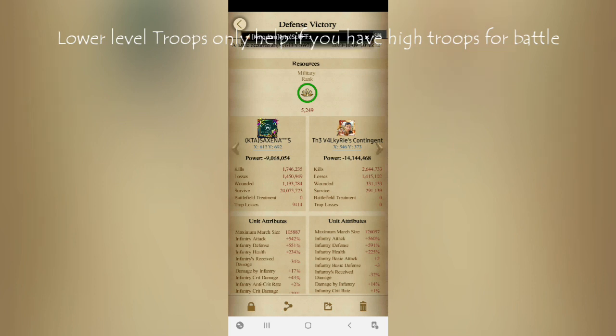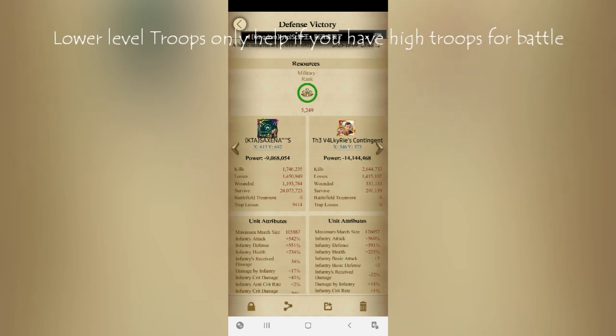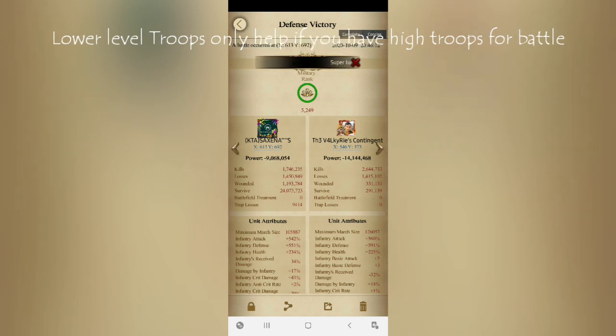That doesn't matter whether you are holding a P4 or P5 — what matters is what strategy you are using in your castle. You should be prepared for everything because casualties or attacks can happen at any phase in this game. However, if you only train T3 and T2 and don't have higher level troops to deal damage to the enemy, that is a total failure. You should have different layers of troops — meaning higher level troops as well.